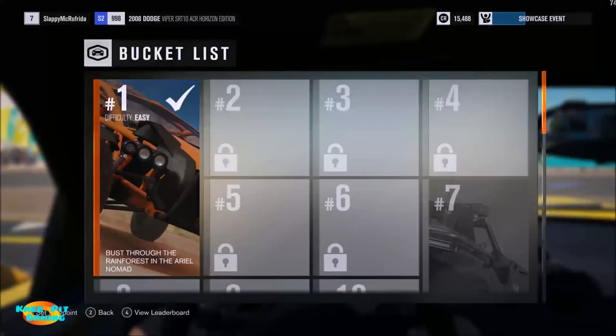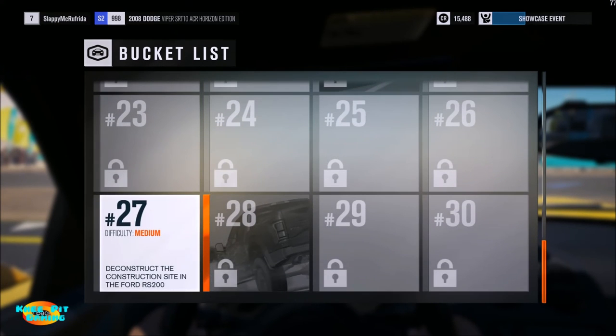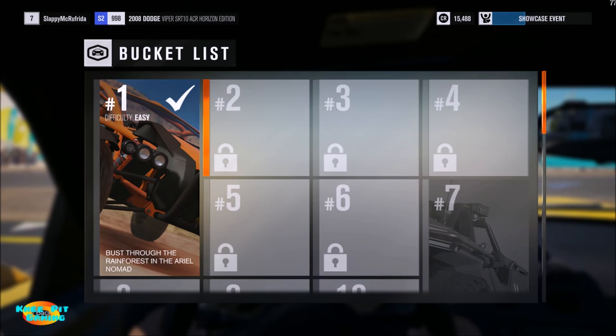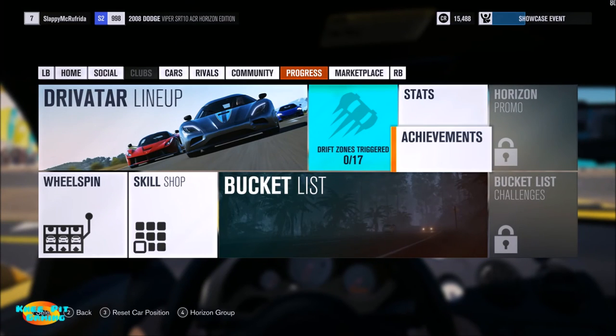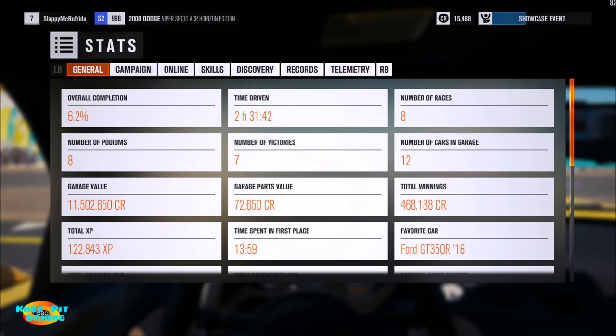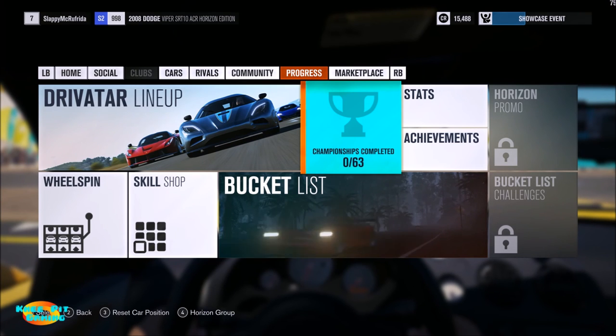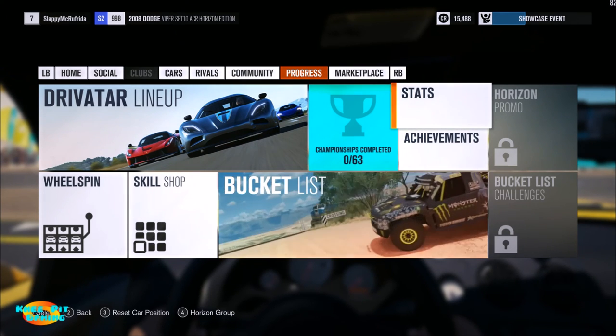Bucket list — there are about 30 of these located throughout the world. You go to a certain location, it gives you a mission, like earning a certain amount of XP in a set time or going from point A to point B as fast as possible in a specific car. This is how the game gets you to explore different areas and also gives you the opportunity to drive cars you may not yet have enough credits to purchase. Then there are your various stats — races done, races won, time spent in the game — and achievements for those who like that type of thing.